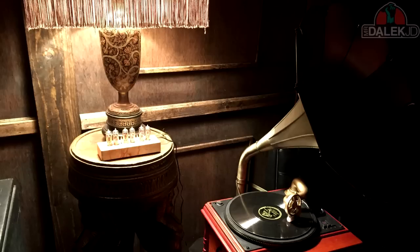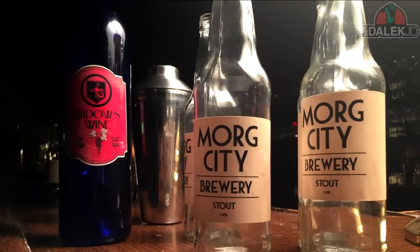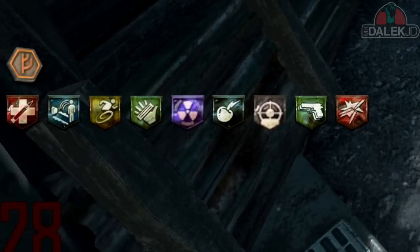We got some images of the room including some awesome posters of Nero the magician character within Shadows of Evil, as well as a shot of some bottles on the table. We can see Morg City Brewery and some stout bottles, but one particular one on the left which I really want to look into is this one here, which says Widow's Wine with an image of a spider, and the image on this bottle looks very similar in the kind of layout that you'd have to a perk when you drink it from a perk bottle.